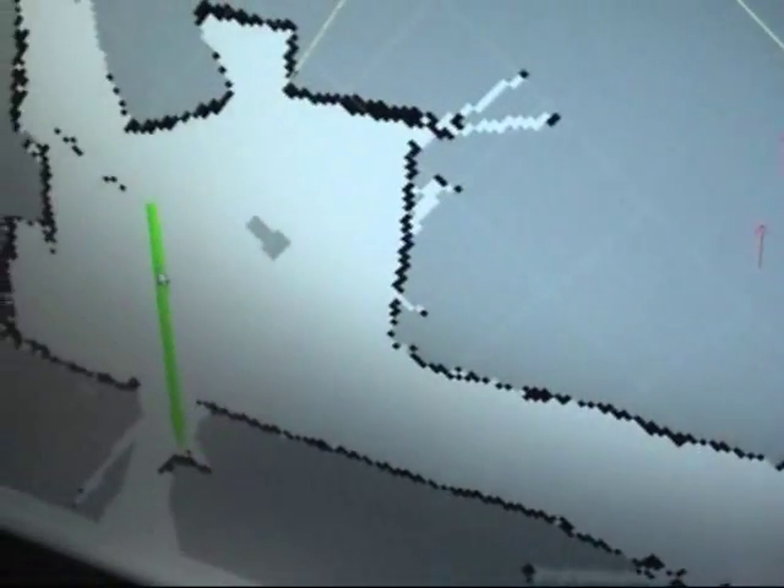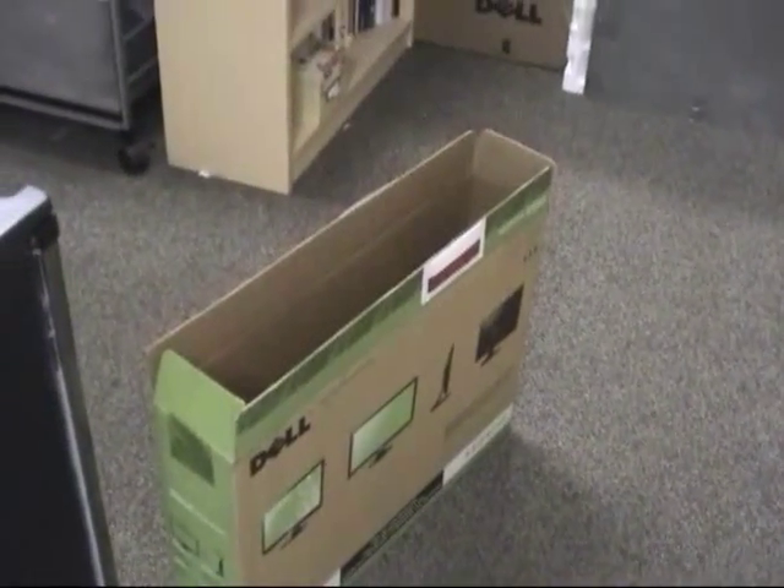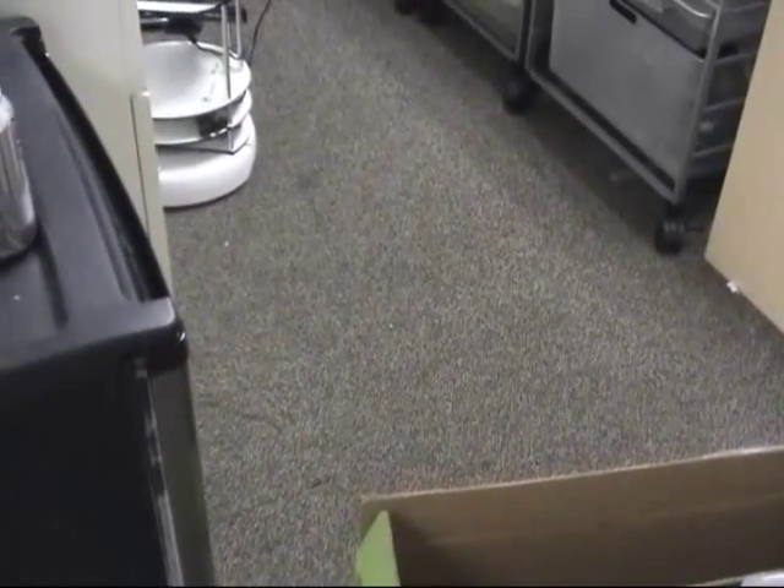We'll send him down to that area, and when Willie starts to drive, this box was not on the original map — we added it. So Willie has to be smart enough to drive around the box and figure out where he is.